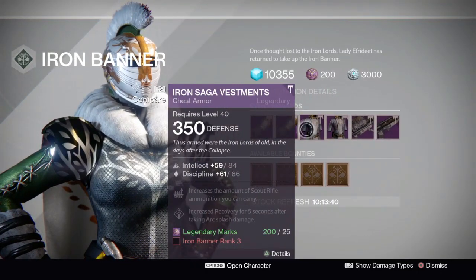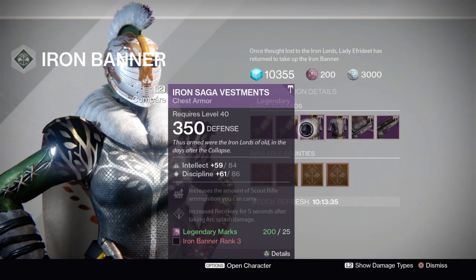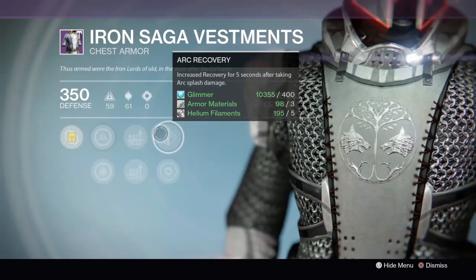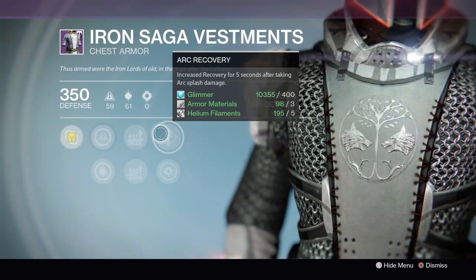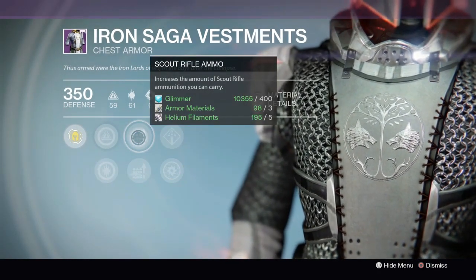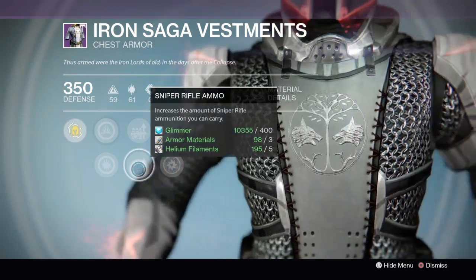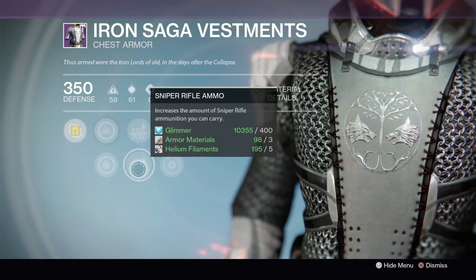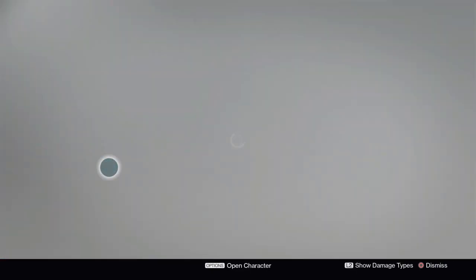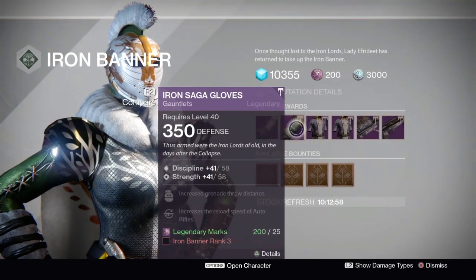Next we've got a Tier 11 build with Intellect and Discipline — 84 maxed Intellect and 86 maxed Discipline. This one is more towards your Warlock, who will want to run Arc Recovery or Arc Armor for the Stormcaller subclass. It has Scout Rifle ammo for PvE or PvP — weapons like the Burning Eye of Depth from Trials or the Might of the Multitool — and Sniper Rifle ammo, great for the Crucible or PvE. Intellect and Discipline are really good for your Warlock, though this chest piece won't be Tier 12 like the previous one.